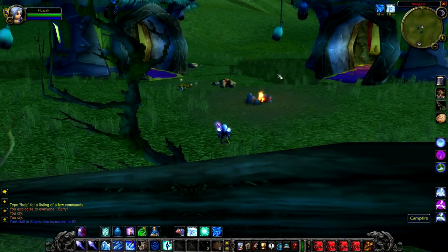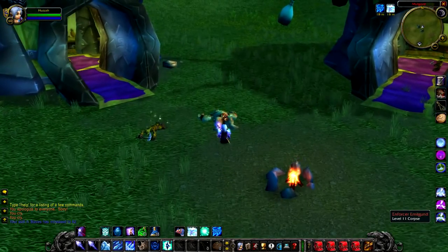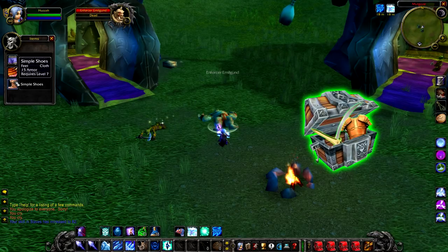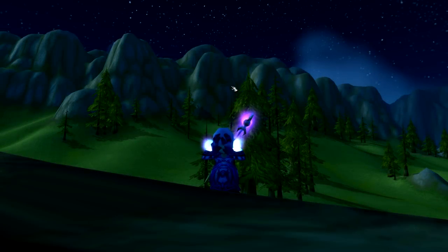Next up is Enforcer Emilgund, a level 11 ogre in a Centaur camp just north of Thunder Bluff. There's nothing special about this guy — he has a slightly increased chance to drop greens. Unfortunately, I forgot to record myself actually killing him, so all you've got here is the loot, and as you can see nothing good dropped.